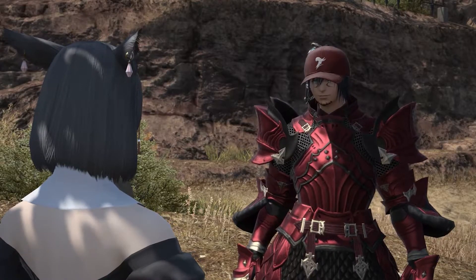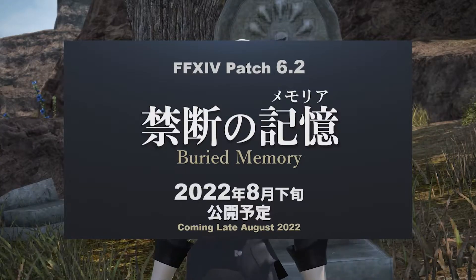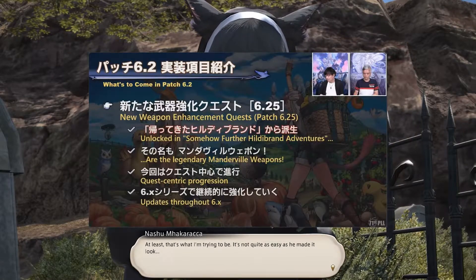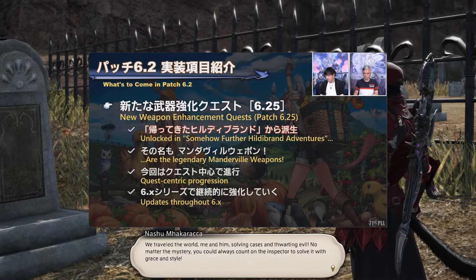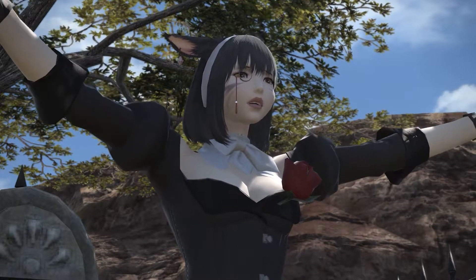In Live Letter 71, Part 1 of the Patch 6.2 coverage, Yoshi P announced that the newest Weapon Enhancement Questline would be attached to the Hildebrand series. You may be asking yourself why they would attach a Relic to optional content. Well, the answer is simple — there is no optional content; it's just a matter of time before you are forced to go back and do it.